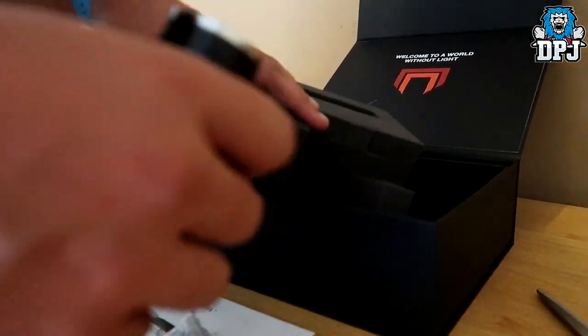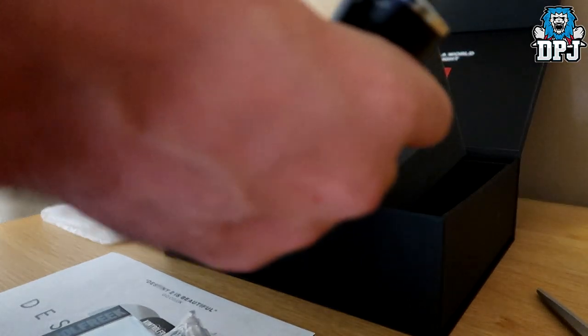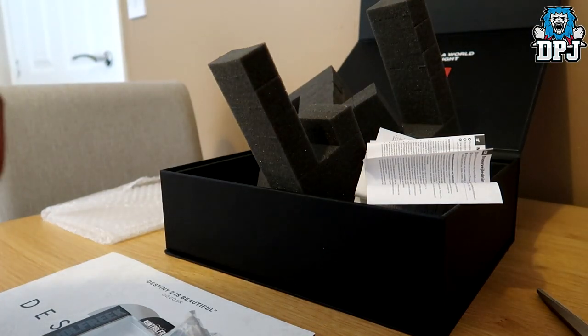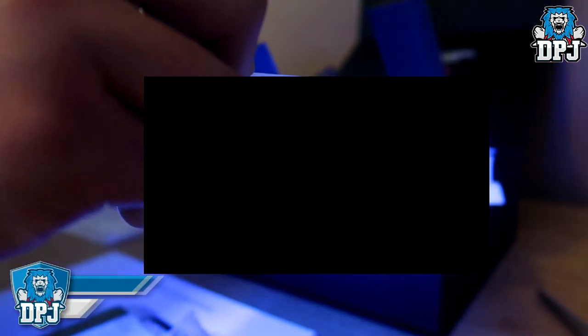I got this — whoa, wicked! Now I know what this light is for. Sorry that blinded you guys — it's actually to be used on that card that came with it. When I light up the card, it reveals something on the other side. I don't know if you can see that — no you can't because I've blocked it out.